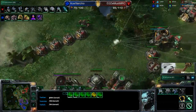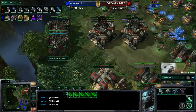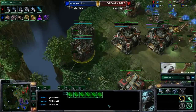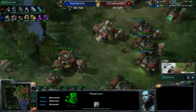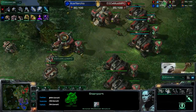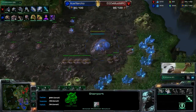No immediate danger at his third base, no immediate danger anywhere, and Demuslim is just gearing up for a big big push. Look how many barracks he has right there - seven barracks with reactors on four of them, three tech labs, four reactors, tanks, medivacs. He is gearing up to have a massive army.